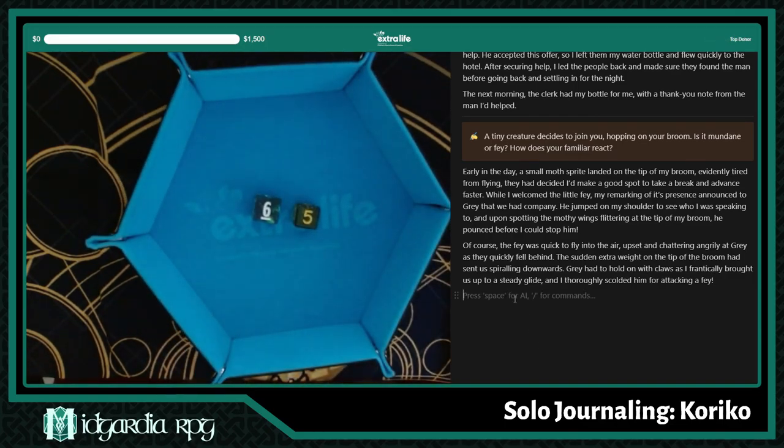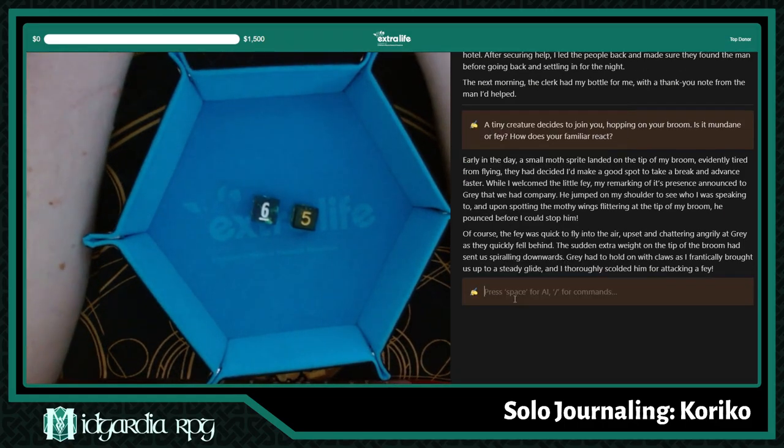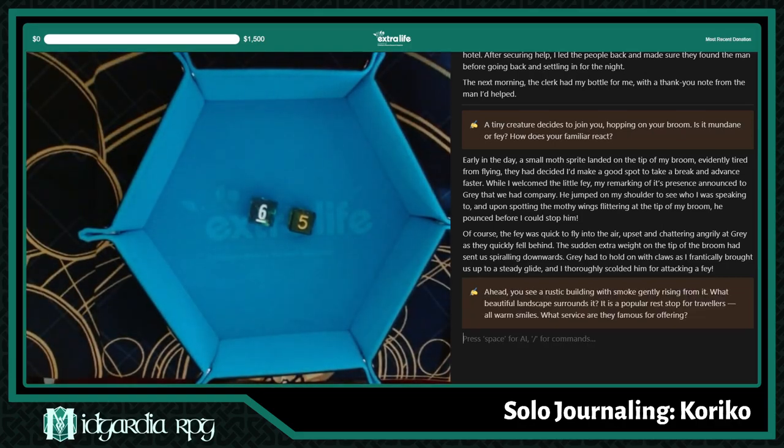I'm sure that's never going to come up again — we're fine. And that wasn't even the encounter, that was just the reflection. The encounter: ahead you see a rustic building with smoke gently rising from it. What beautiful landscape surrounds it? It's a popular rest stop for travelers, all warm smiles. What service are they famous for offering? Options: homegrown food, thermal baths, routes and maps, healing drafts. I think I'll go with tea.